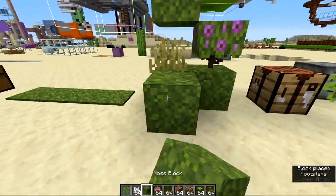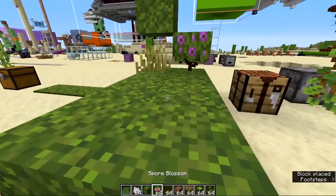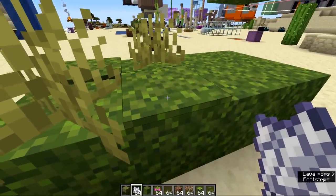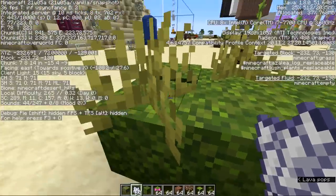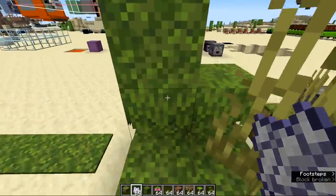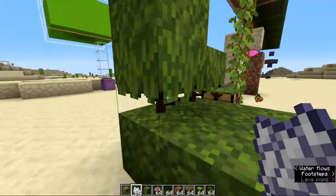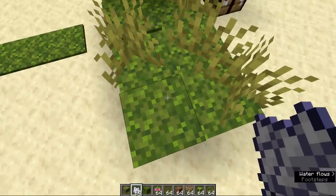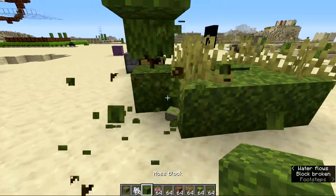Just by having two moss blocks in your crafting inventory you can craft three moss carpets, very similar to normal carpet and wool blocks. If you bone meal the moss block, you can get azaleas to grow on top of it, and you can also get moss carpet to grow on top of it. The azalea bushes blend in very well with the moss block and you can see the transition between the two.